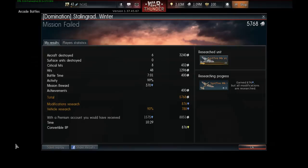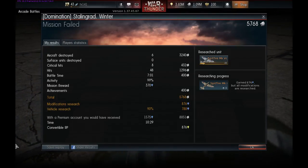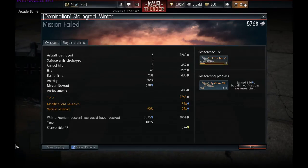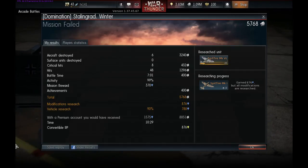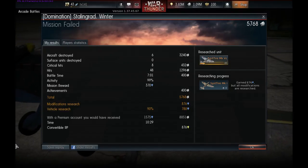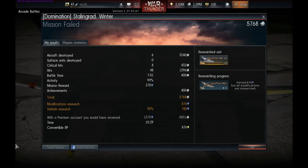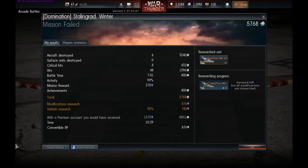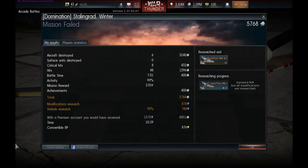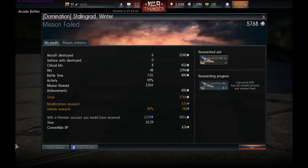Quite a frantic ending. Let's review our score: we got six kills, eight critical hits, and accrued 876 research points and just shy of 6,000 silver lions — a very good haul for a rank two plane. The Spitfire Mk1 is a very good showcase of the real plane: very maneuverable, very good turn circle, sufficient yet anemic armament, but on the whole a brilliant plane to learn how to dogfight in low to mid-speed engagements.